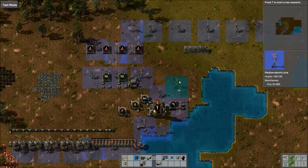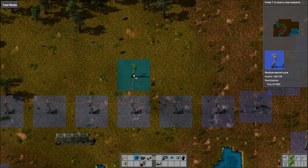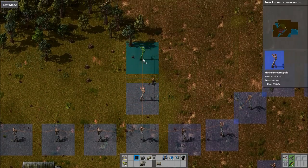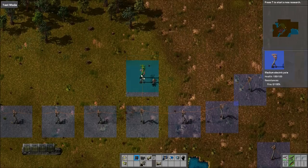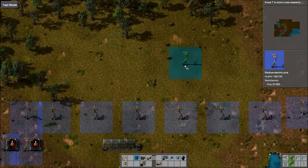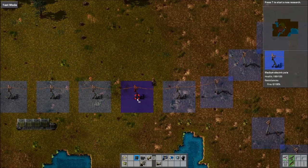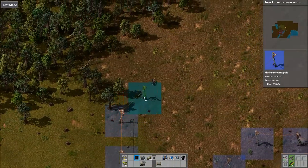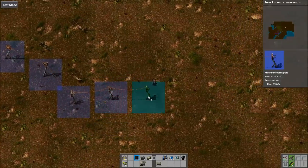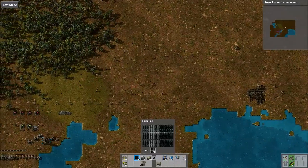Another tip is that power poles can auto-place at their maximum connection length. Normally doing it manually is tricky because you have to stop and carefully place each one at the maximum distance. Instead, just hold left mouse button and run — it will automatically place them at the max connection distance in whatever direction you go. Very useful.